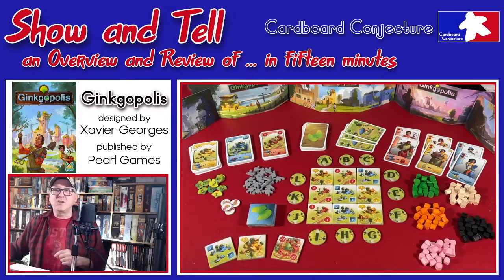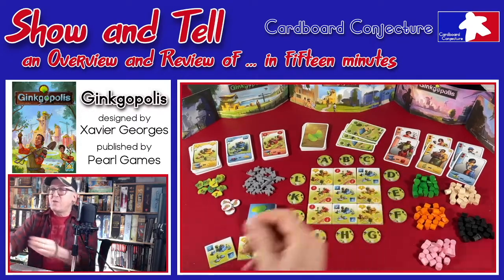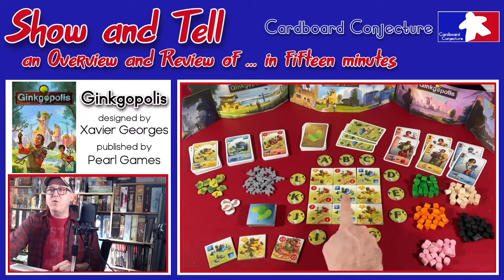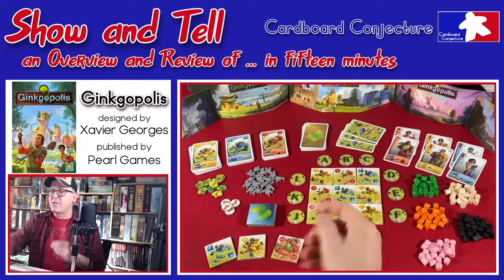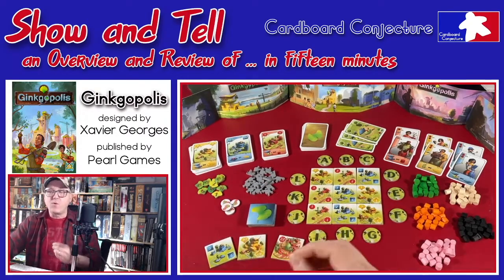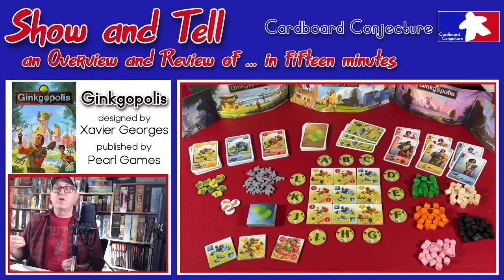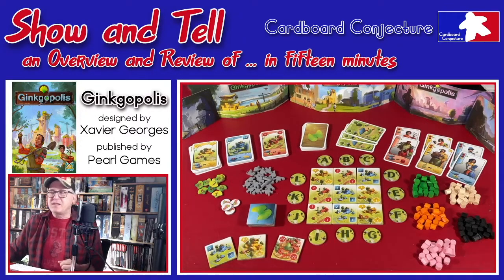Exploitation: depending on the card, the player receives either victory points, resources, or tiles based on the amount of resources on the tile. If I play the three blue card with nothing on it — representing one — I get one tile. If I play the three red card, I get one resource. More resources denote more value to the card's evaluation.